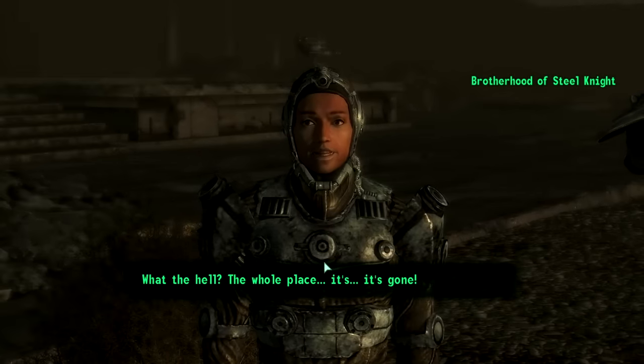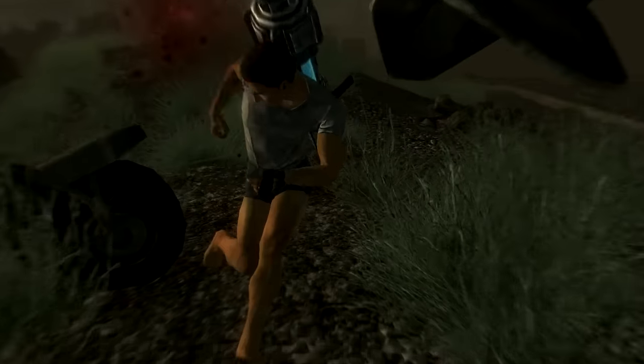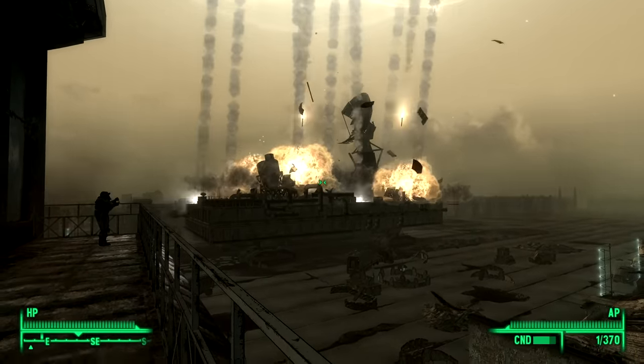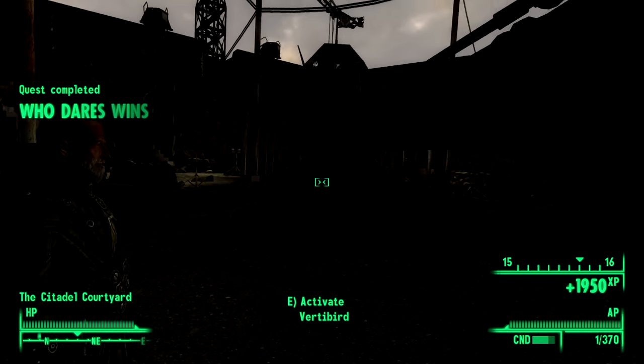Of all the people to give the order to execute me, a measly Brotherhood Knight was the one to do it. I died, of course — they ambushed me, I never had a chance. So I went back to the terminal, set the Enclave Mobile Station as the target, left with the Brotherhood, spoke to Elder Lyons, and did not beat Fallout 3's Broken Steel DLC without taking any damage.